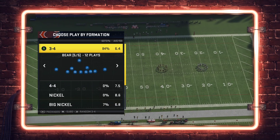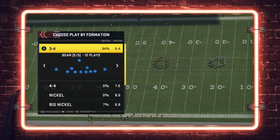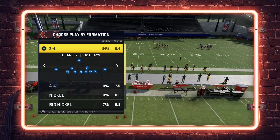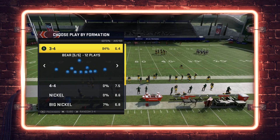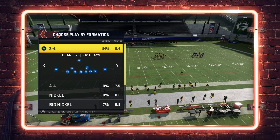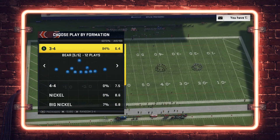Without further ado, let's talk about today's video. We're going to be using an audible trick that works between different formations. In the past I've shown a tip where you call a play in a formation and audible to a different play to make the second play look the same as the first, but this trick actually transcends formations as well.